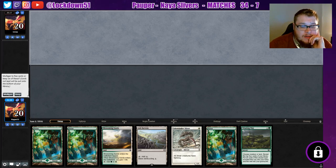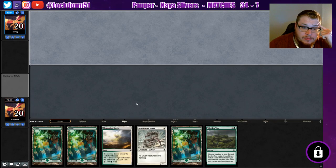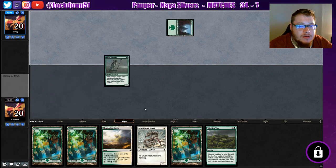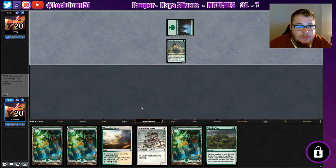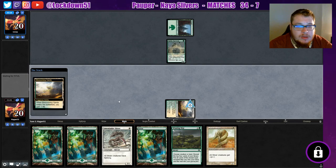I really want to mulligan again, but we recovered last time — at least we had a second Sidewinder. We're gonna drop the Ash Barons. Could have actually just dropped the Forest — that might have been better. But yikes, that was rough. At least we're getting some playables here.